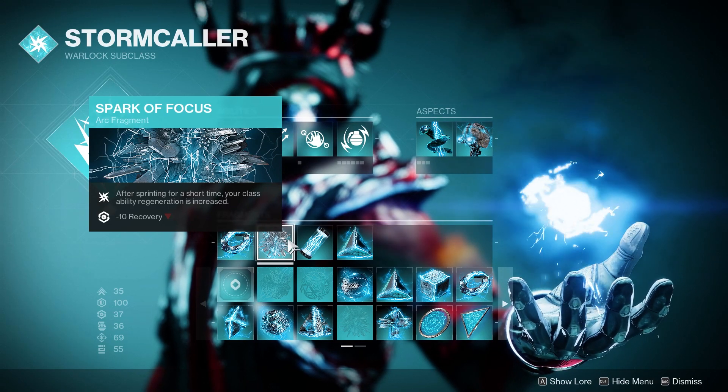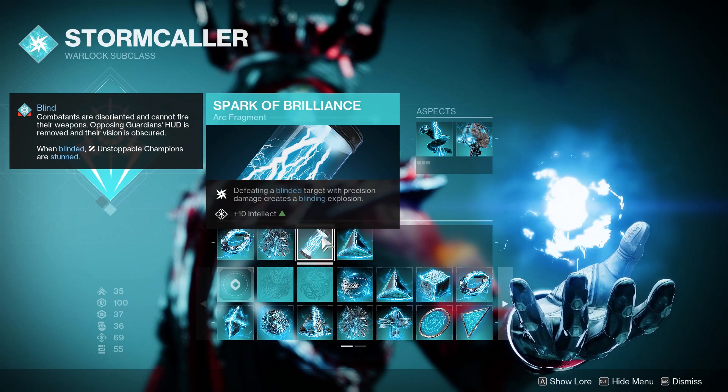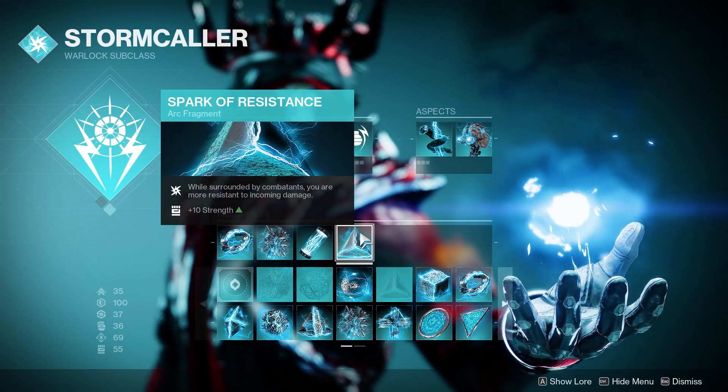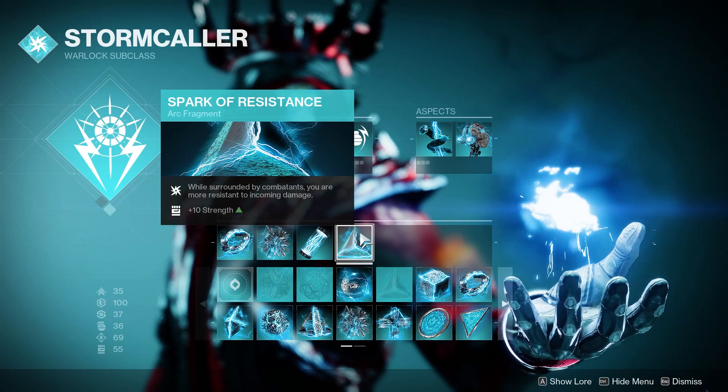Spark of Focus: after sprinting for a short time, your class ability regeneration is increased — we want that rift up and that Arc Soul as much as possible. Spark of Brilliance: defeating a blinded target with precision damage creates a blinding explosion — honestly pretty interchangeable but it still works. And finally, Spark of Resistance: while surrounded by combatants you are more resistant to incoming damage.